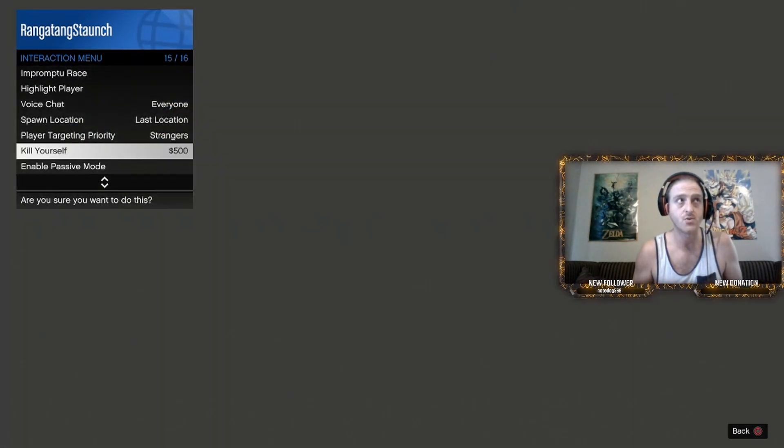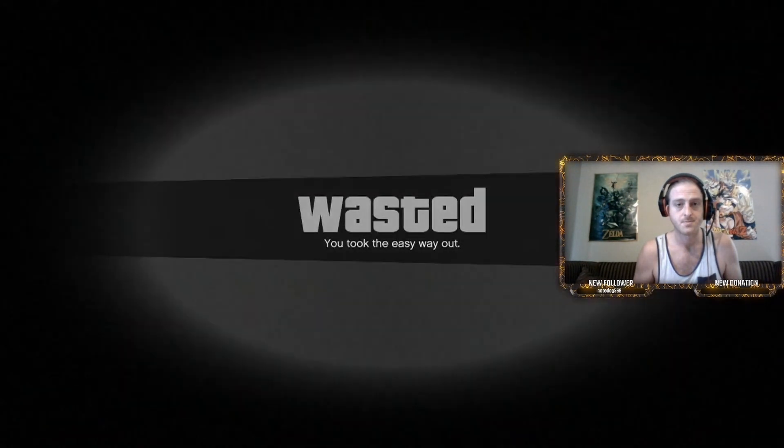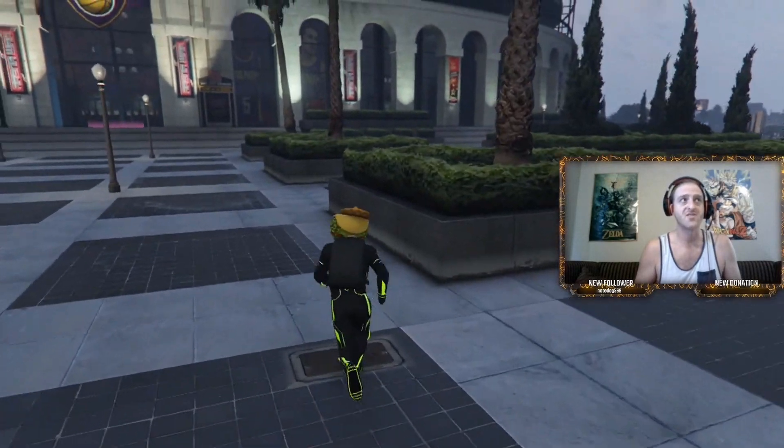Once your interaction menu is open, just like old times, go down and kill yourself. As you can see, we're now glitched with no map, and we can go to our normal trade spot and complete a trade.